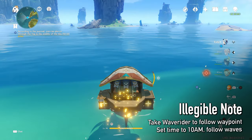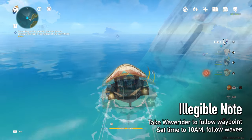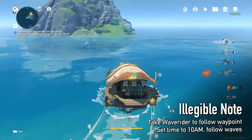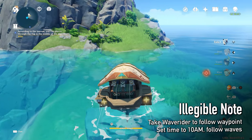Activate the quest and take your wave rider north, following the waypoint. Follow the water or wind waves on the surface, starting at 10 am. The wave will lead you to an island with some chests and a mural.